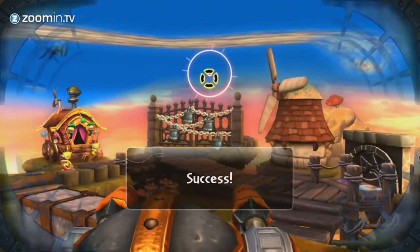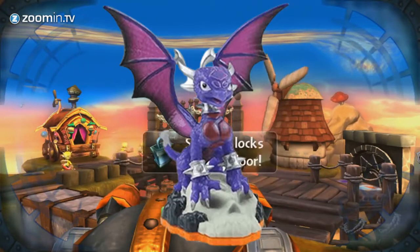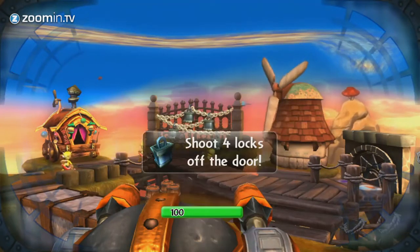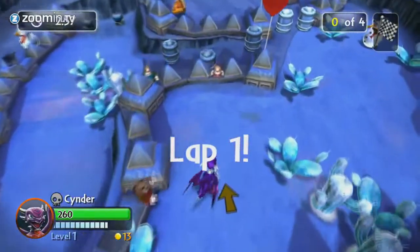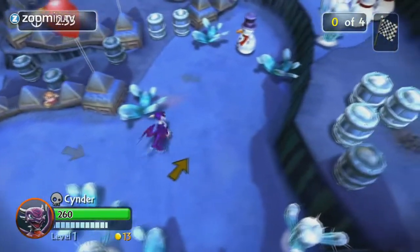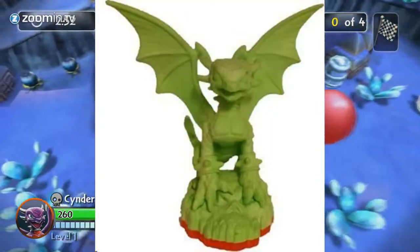Cinder then went on to get a series 2 figure in Giants and had a new Wow Power ability called Lightning Rain. This figure was very common, as it was in every starter pack including the Skylanders Battlegrounds one. Cinder also got a chase variant for Giants as well — the glow-in-the-dark Cinder, which was placed in starter packs for the game.